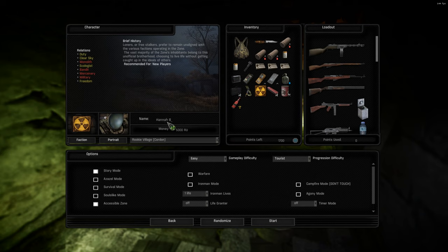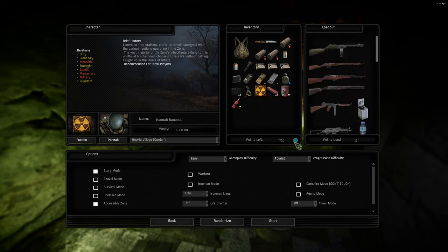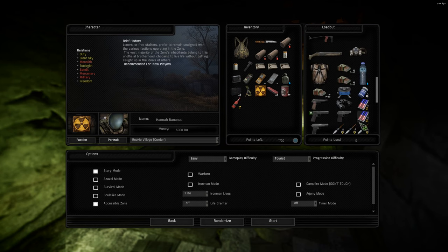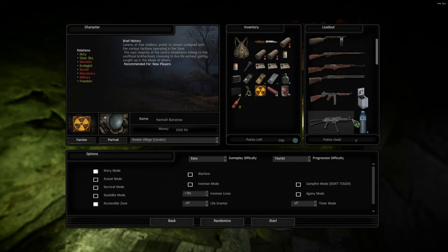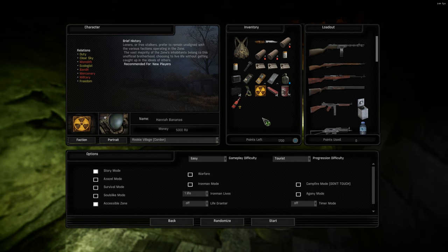Each Stalker typically has a different name. B-A-N-A-N-A-S. Can't spell bananas without spelling it out. So, Hannah Bananas. You can have an inventory selection up here, and you have a certain amount of points — 1700 points — to select whatever you want from this list. I'll be doing what I call a god mode playthrough, where I give myself the best gear and just fool around. So we're just gonna go ahead and start.